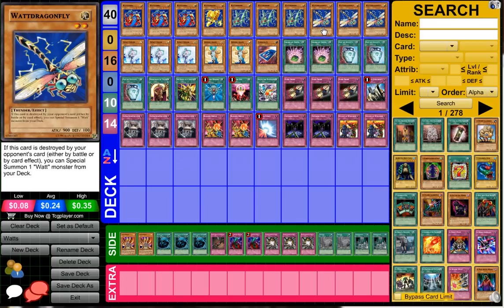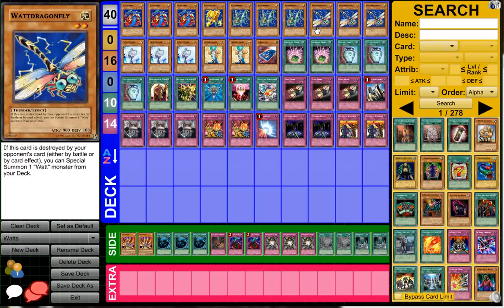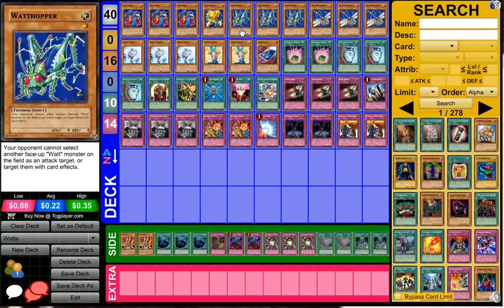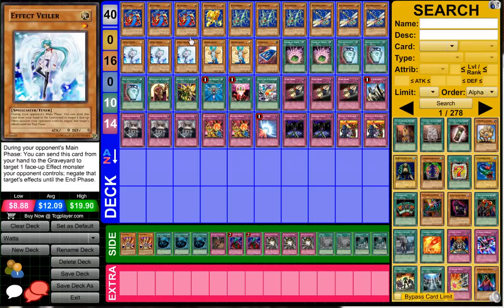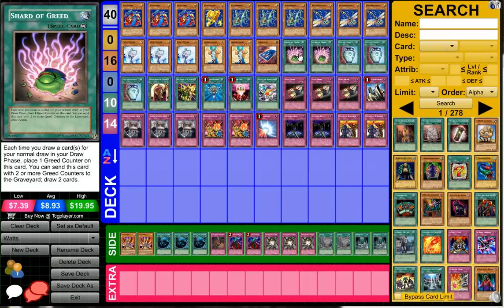He's playing three Watt Dragonfly. Once it's destroyed by battle or by card effect — which is really awesome — you can special summon one Watt monster from your deck, including Watt Dragonfly himself. Pretty good stuff, especially since you can go really defensive with this card and won't get OTK'd too often. He's also playing three Effect Veilers, double Shining Angel as searchers — I think his goal was to go for the Watt Hopper lock and then just attack for game. There's also one Card Trooper for that extra bit of draw power.